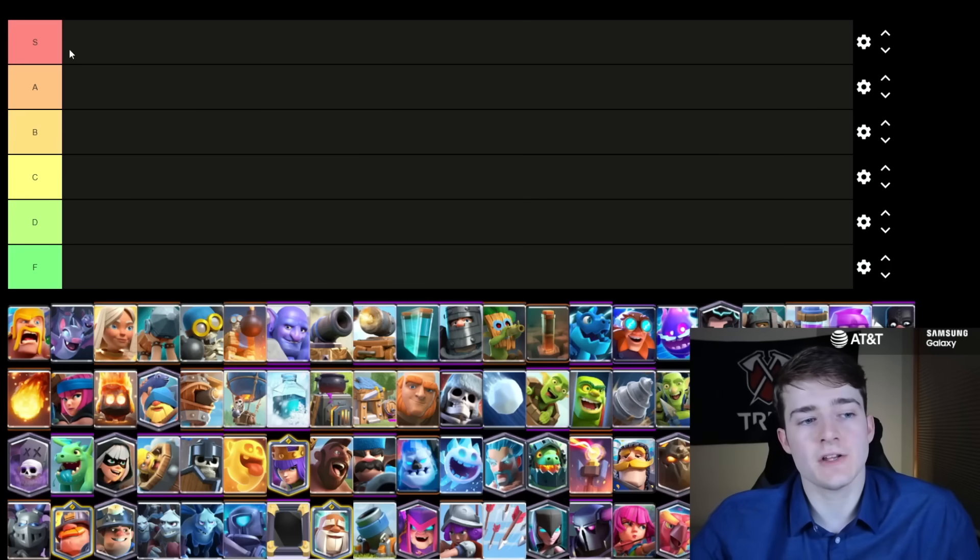S tier is the highest rank a card can receive — it means it's extremely versatile and likely needs a nerf. A tier means the card is above average. B tier is around the higher end or average range. C tier is the lower end or just average range. D tier means the card is below average, and F tier means the card is not versatile at all and there's a high chance it needs a buff too.